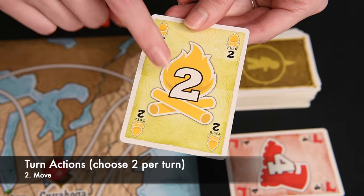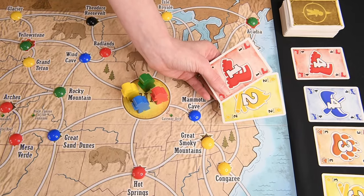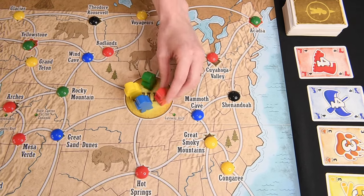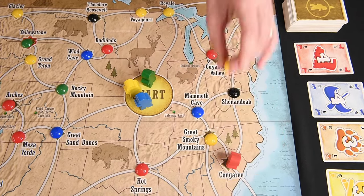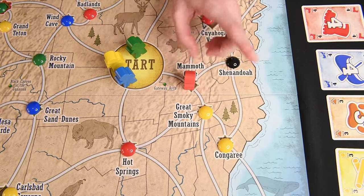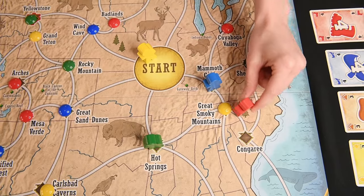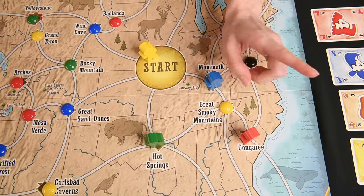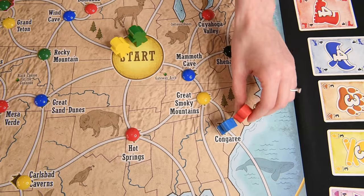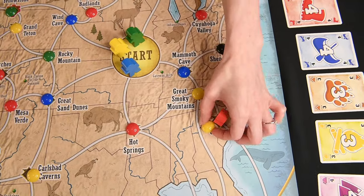Two, you can move. The numbers on Trek cards relate to movement. Discard any number of Trek cards to move a number of spaces equal to the exact sum of the Trek cards you discarded. You can't use a single trail more than once in a single move — no backtracking to fudge the numbers. You also can't move through another player unless they're on start. But if you land directly on top of another player, you send them back to start. If you end your move on a stone, collect it.